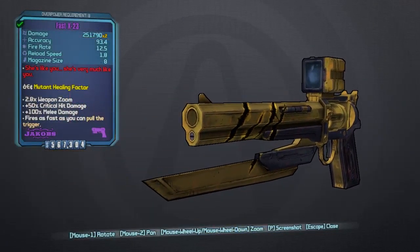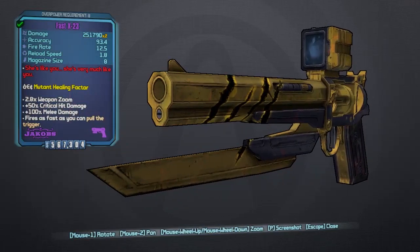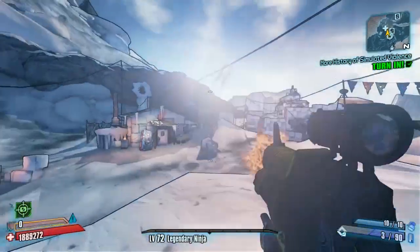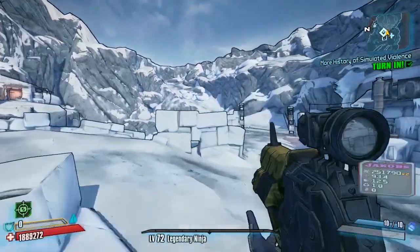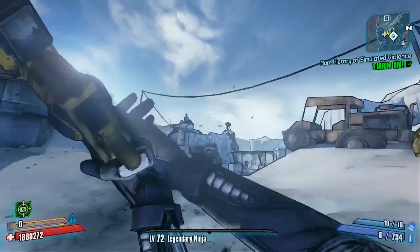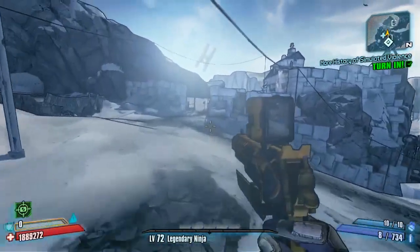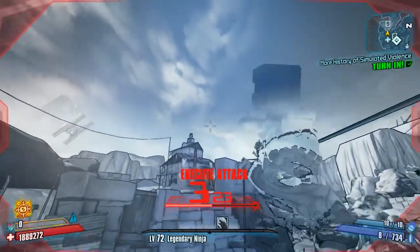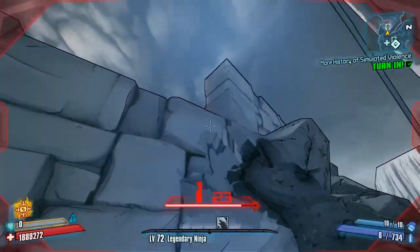The red text says 'she's like you, she's very much like you' — obviously referencing the fact that Laura is Wolverine's daughter, Logan's daughter. This is a nice melee pistol with a nice yellow color and a dark yellow skin on it, with a beastie blade to go with it as well. I'm going to be meleeing the hell out of people with this thing. It's quite fast firing as well — you can still use it to shoot — but obviously it's meant for constant meleeing.